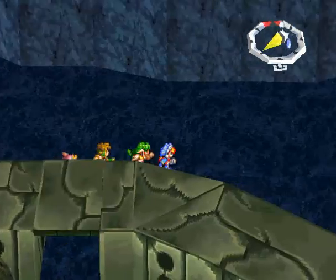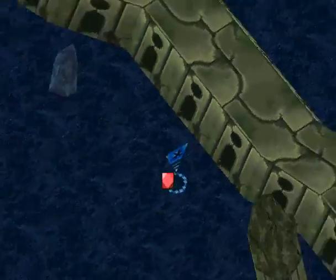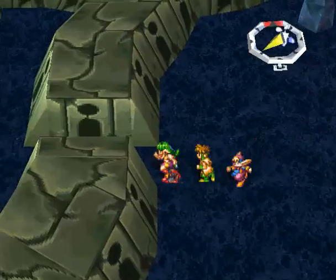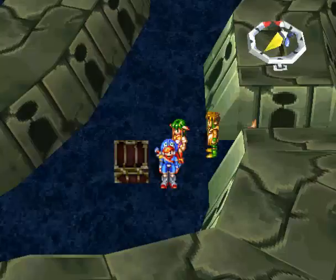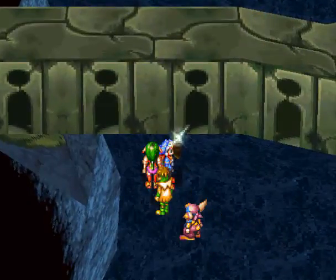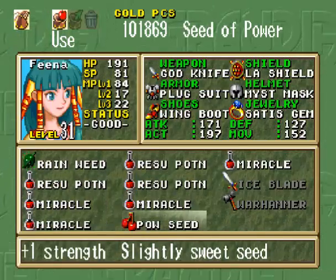I want to go back through here — let's check things out. There's a chest here with a miracle drink, got that. Keep going this way to get a seed of power. I want to give that to Rap, of course, because Justin has plenty of power — he's good.